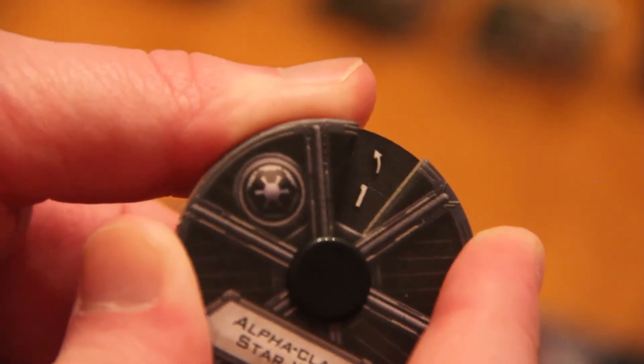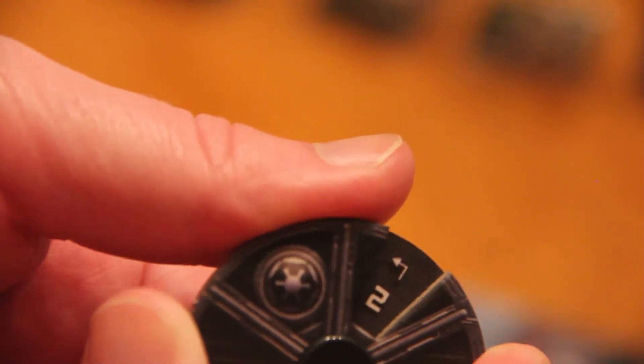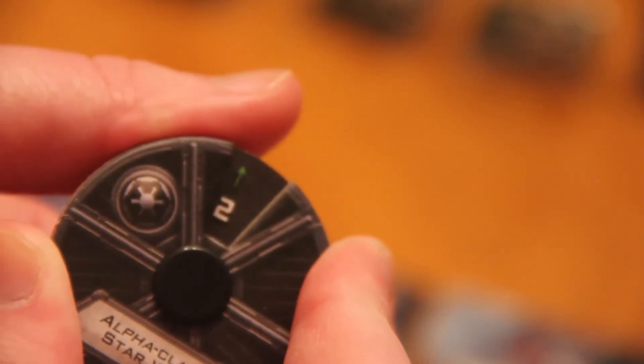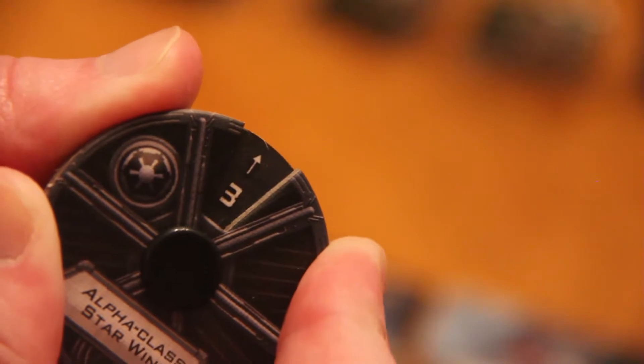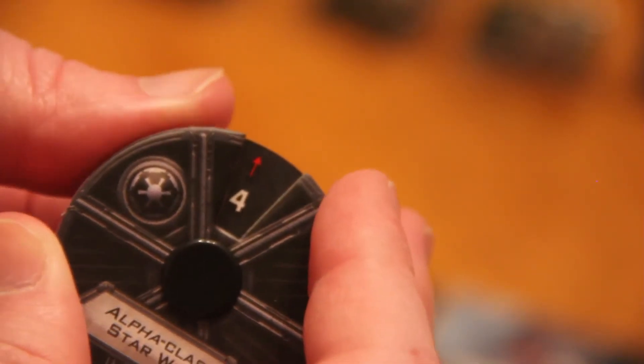I want to look at the dial, since one pilot talks about stress and I need to see how to remove it. Bank one is white. Straight one is green. Hard two is white — thank God it's not red. We have a green bank two, which is nice, and a green straight two. White hard three. We have a white bank three — I was really hoping it'd be green. White straight three. And then a red straight four, which I'll take. I like the ability to go fast even if it's stressing me out — sometimes you need it.